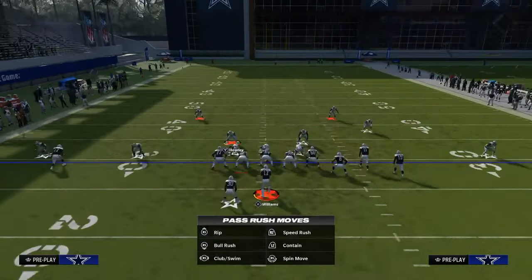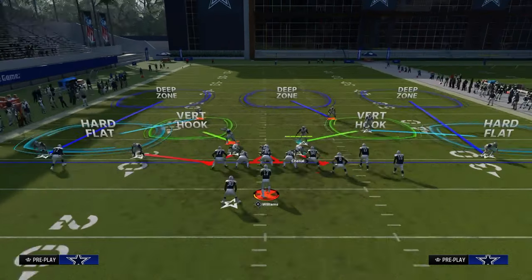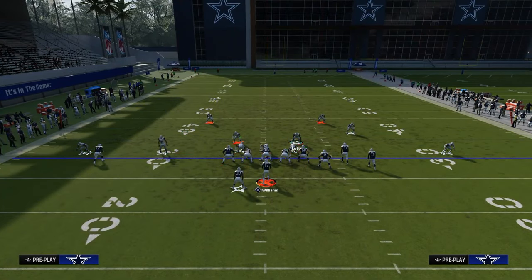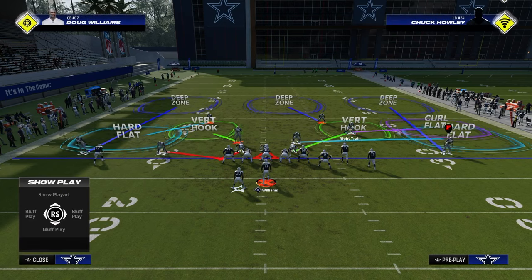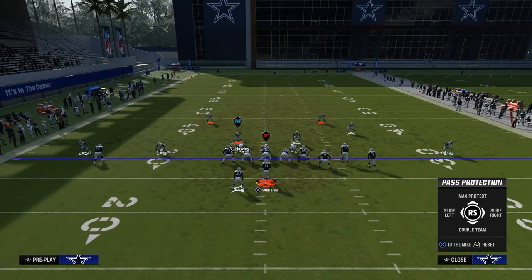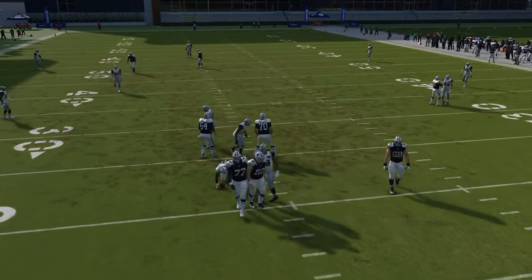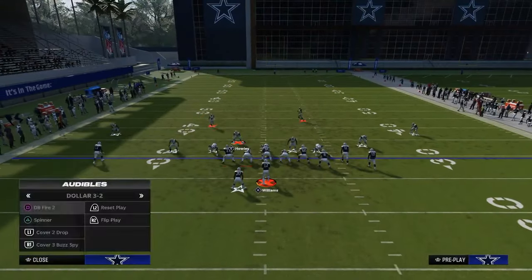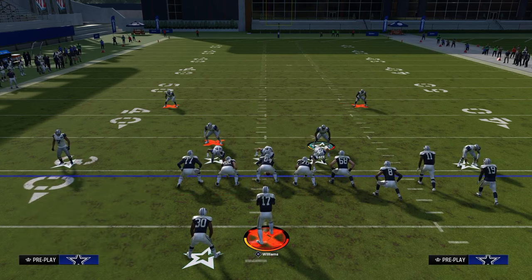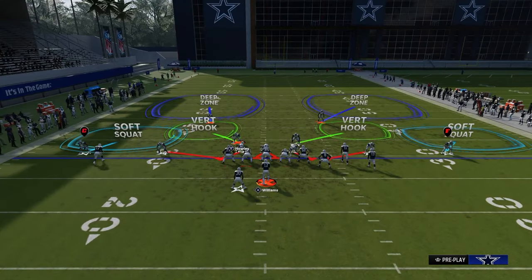Put the right slot corner in a purple zone, put the safety in a purple, and create a cover three shell shaded outside and underneath. Almost every single defense gives this look using the left defender, but now you're going to user this guy instead. If they double-team the center, you'll get pressure off that left side almost every time. If you want to really guarantee the pressure, send that defensive end on the right as well. If your guys ever go into the A-gap, click on them, move them slightly, then click off and they'll move back.